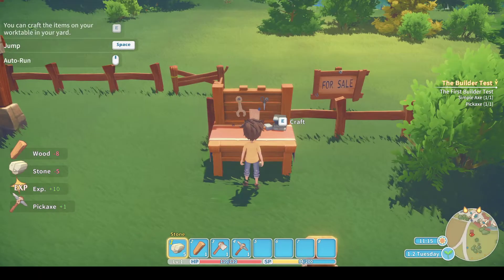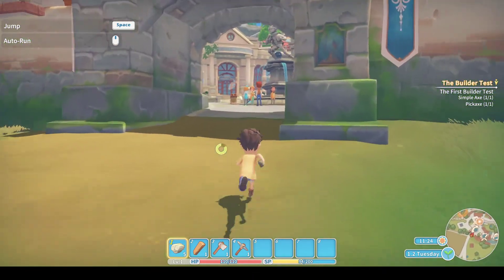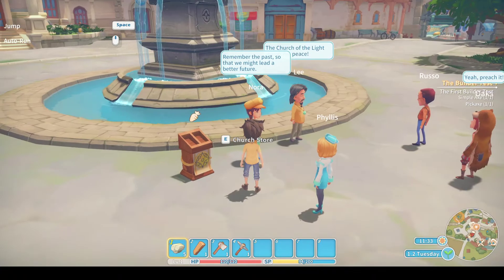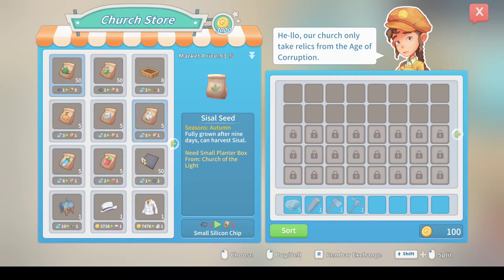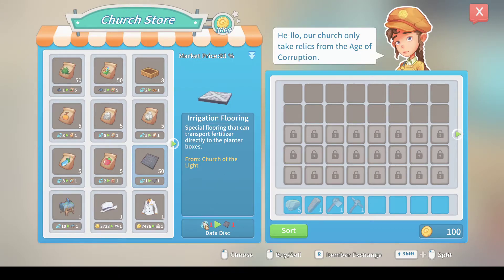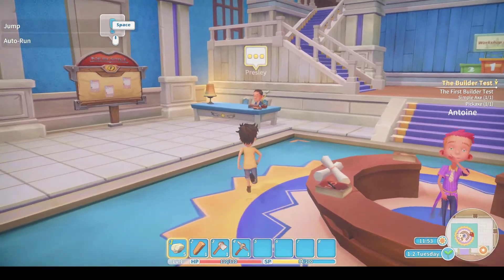We come out of the workbench — the quest is now updated, you can see the tools listed in the top right. The builder test. Now we head back. What you see going on here is Lee and Nora — she is lovely. We'll be seeing and talking to her lots. They work up in the church, and on certain days they come down here and have a market store, which is very useful. It's where we buy our irrigation tower and irrigation flooring from. And remember I said about the data disks — that's one excellent use for them: buying these items here. Let's focus — we're on a mission. I have to pass this test because I need my workshop license.